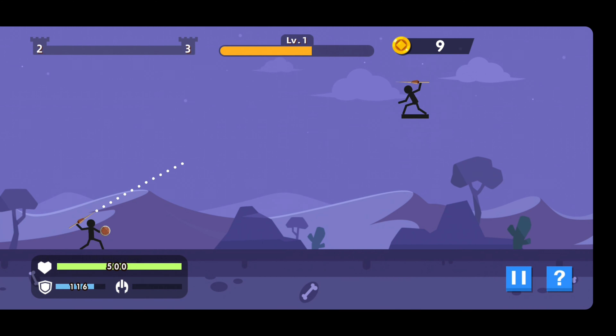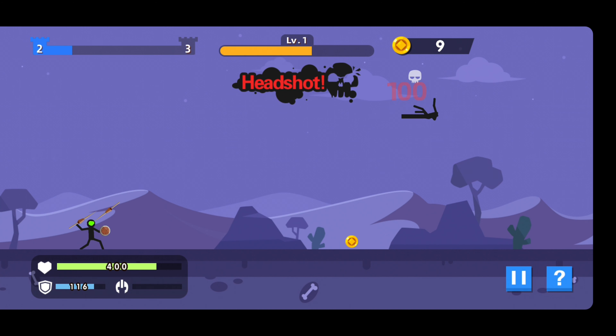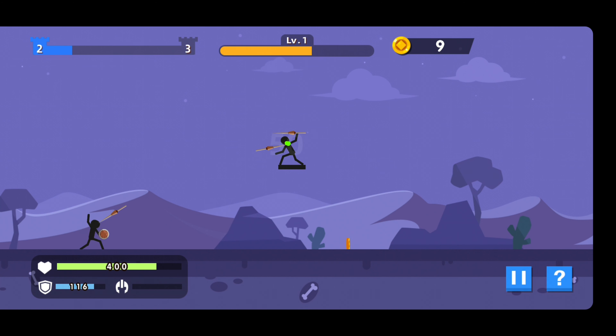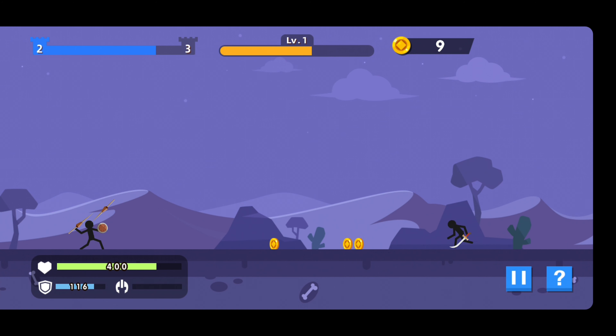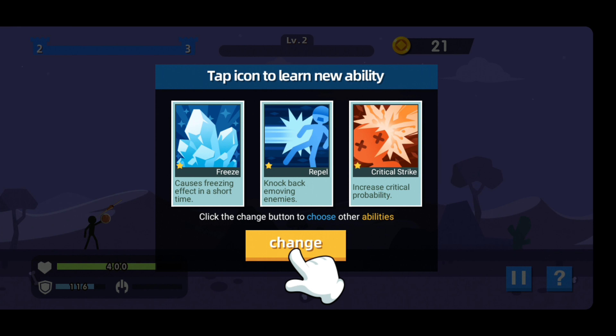You definitely have to knock them down before they get you. If you get a headshot it's one shot, one kill. If not, you've got to keep shooting so they don't get you first. Sometimes they run at you, so you have to be quick — the levels progress and you definitely have to get quick with your aim.